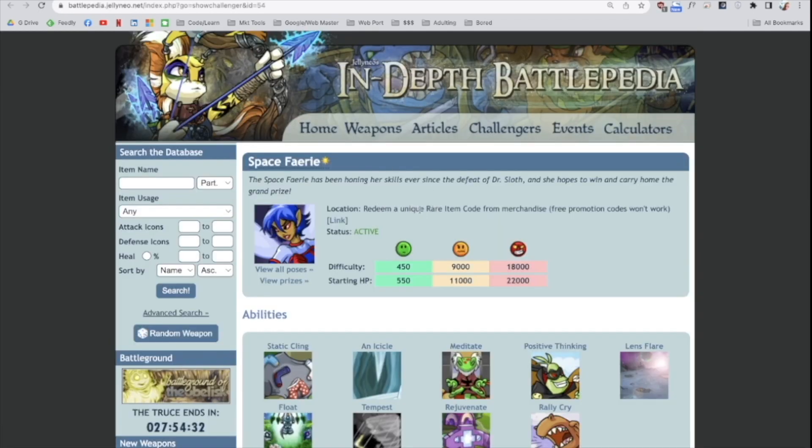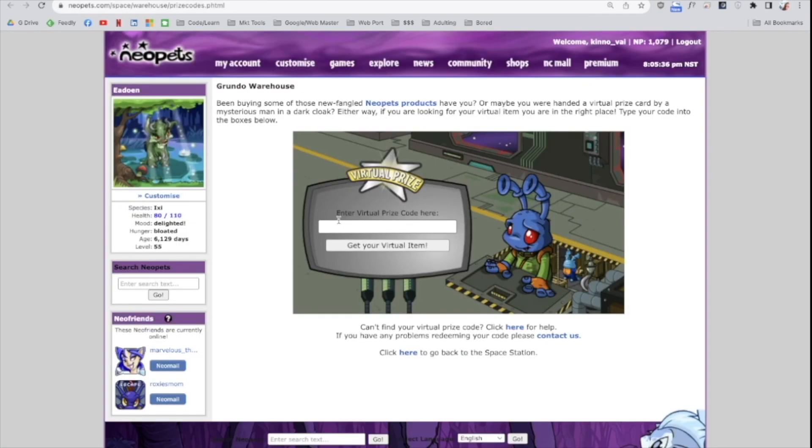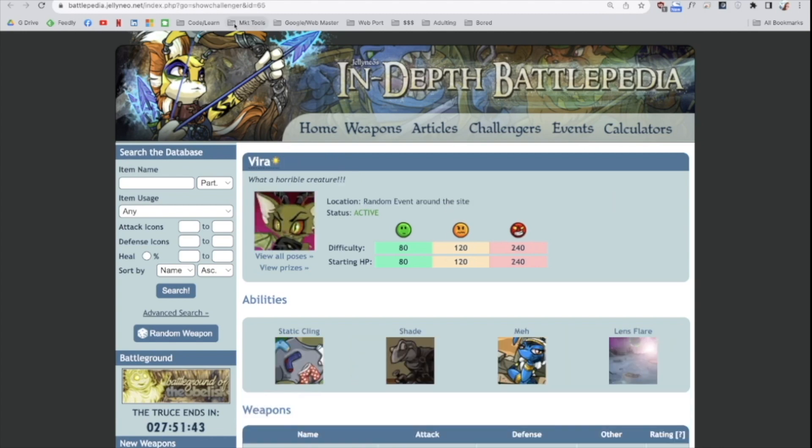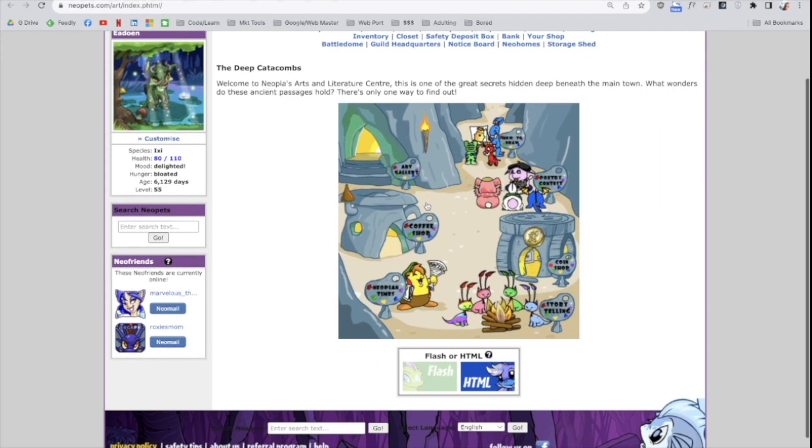This one is going to be weird because I think I need to find a means to buy an item to enter a code. This is another one that is going to be just luck-based — you have to be there when it's raining in Maraqua, so just check in whenever you think about it, look at the weather pages, and see if conditions are correct.